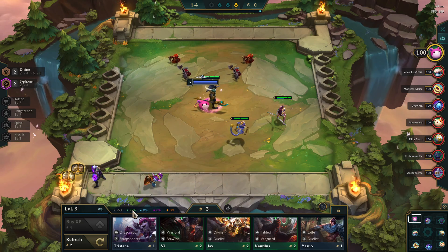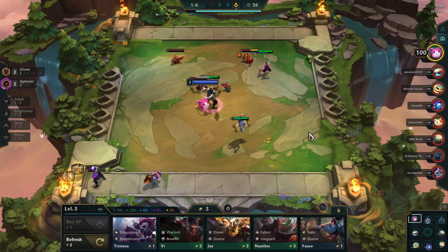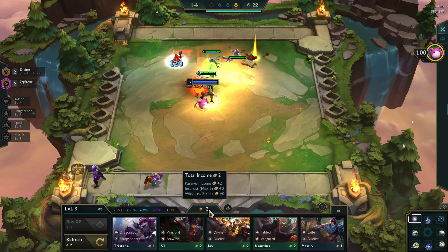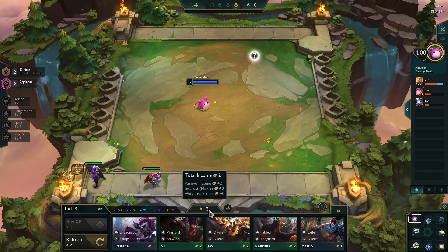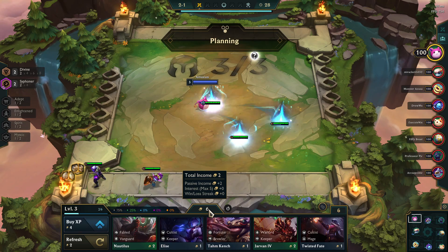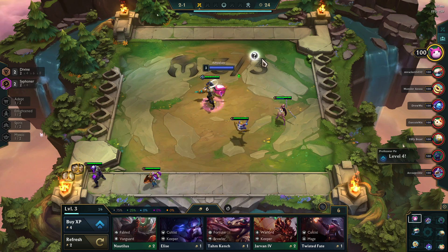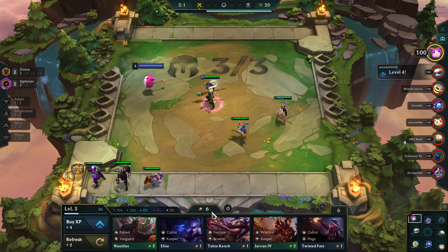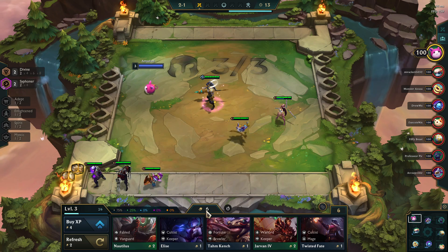Every game is the same in terms of where things are located. Right above the shop you have your gold, and it will tell you where you're getting gold from. You've got passive income, which right now is only two gold — as the game goes on, that increases to a maximum of five per round. The interest: you're getting zero interest right now. The interest is when you save up to ten gold, you get one interest per ten gold. So at 50 gold, that's the maximum interest — you'll get an extra five gold every round.